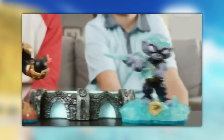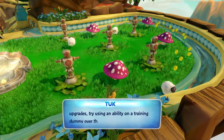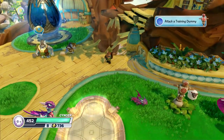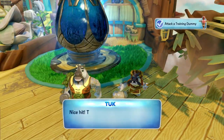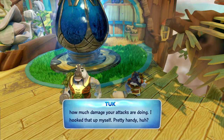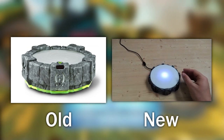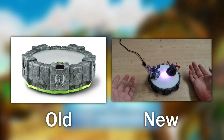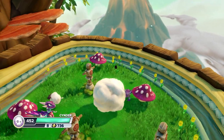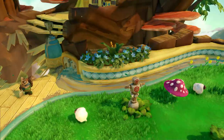Skylanders Swap Force. In this game you are able to swap out the top and bottom halves of Skylanders and combine their abilities. Apparently you can now jump — were you seriously not able to jump before? I thought the whole point was exploration. Because of the double Skylanders, a new proprietary portal is used, which is a bit of a bummer. But there's at least an interesting gimmick now, and it's kind of fun to see what you can make with the combinations, especially since upgrades work separately for the top and bottom halves.